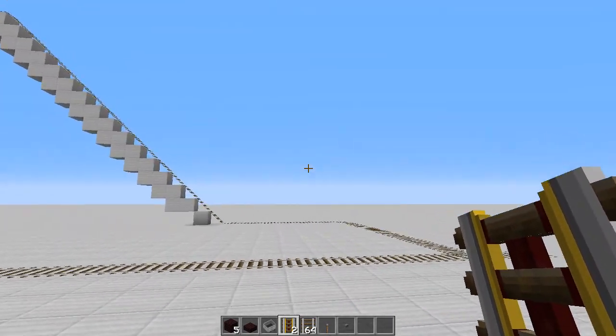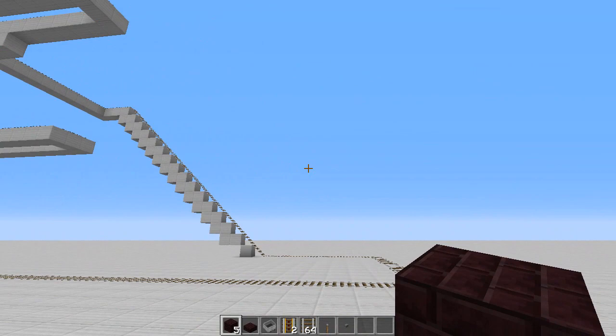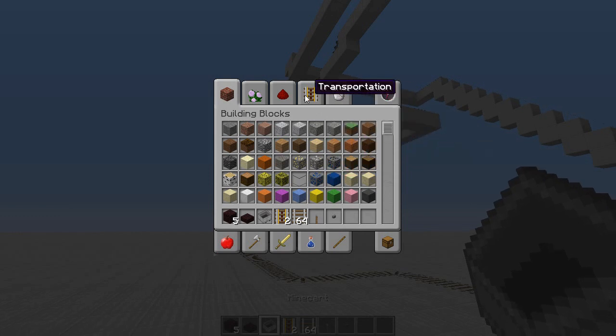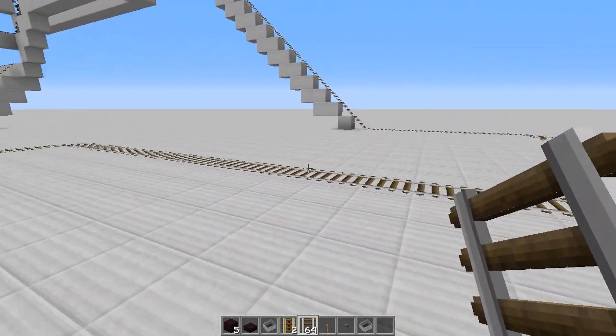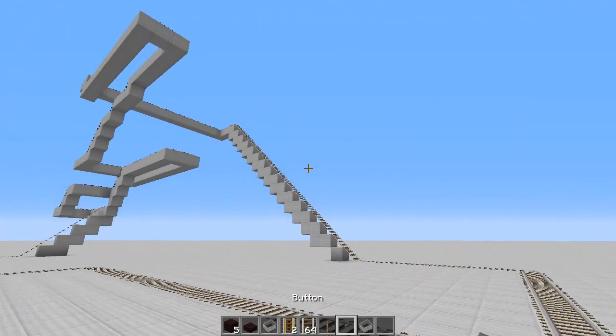All you're going to need for this little contraption is everything you see here: five blocks of your choosing, one half slab of your choosing, of course a minecart — actually, you caught me — you're going to need two minecarts. You're also going to need two powered rails, as many rails as your destination requires, one lever, and one button.